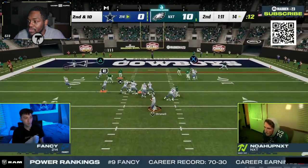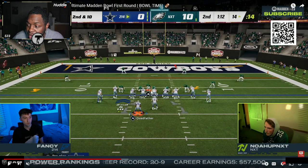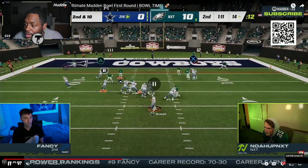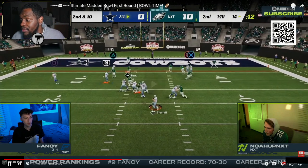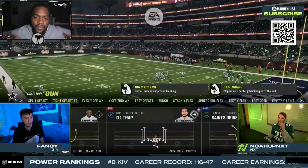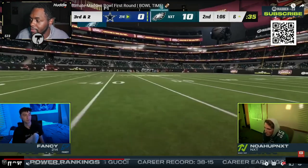Noah drops a linebacker in coverage to stop a running back wheel and also mans up the running back. He's in match coverage because a linebacker bumps a wide receiver on a vert-hook and then matches to the wheel. Unfortunately there's a cloud flat and a receiver is open underneath. Good defense by Noah overall, but a good read also by Fancy, trying to squeeze out yards. Kittle might have broken a tackle and got a couple more yards, but overall a great play by Fancy.